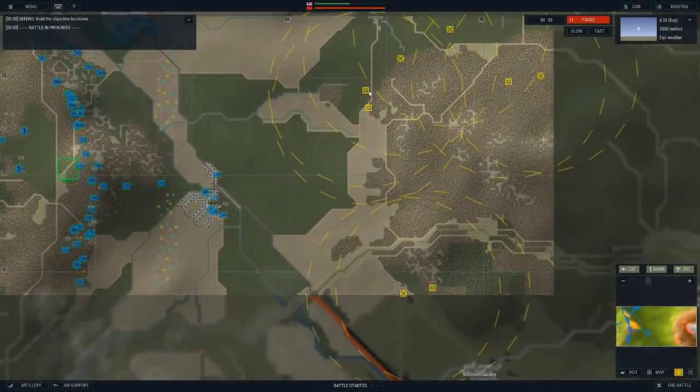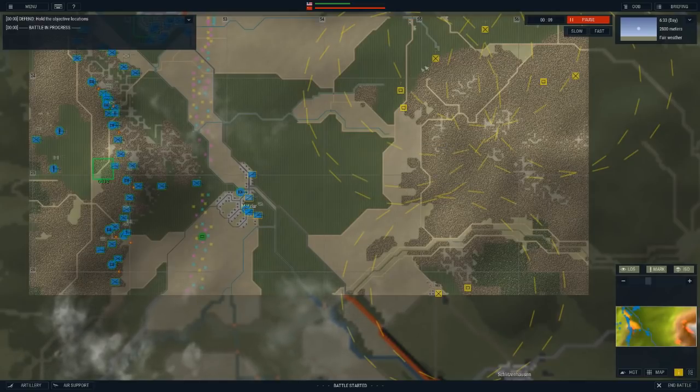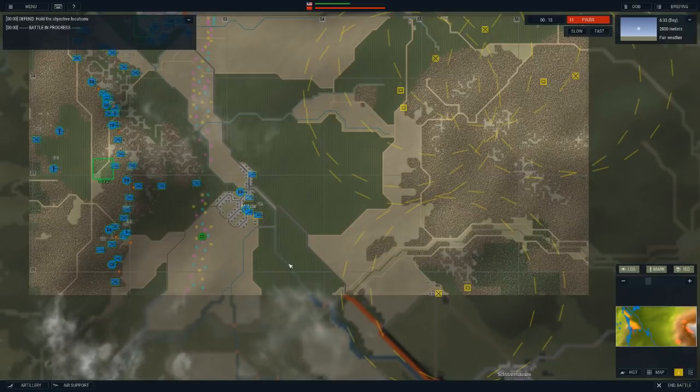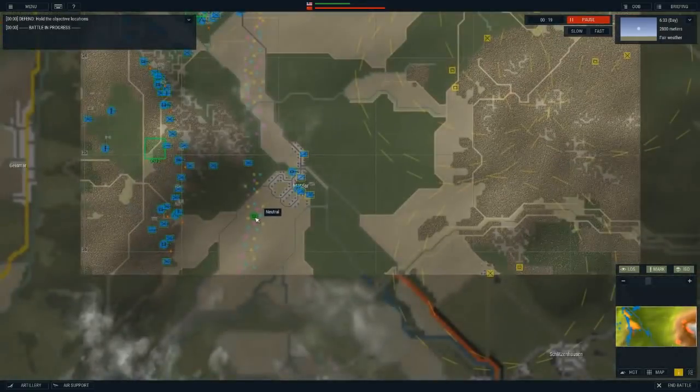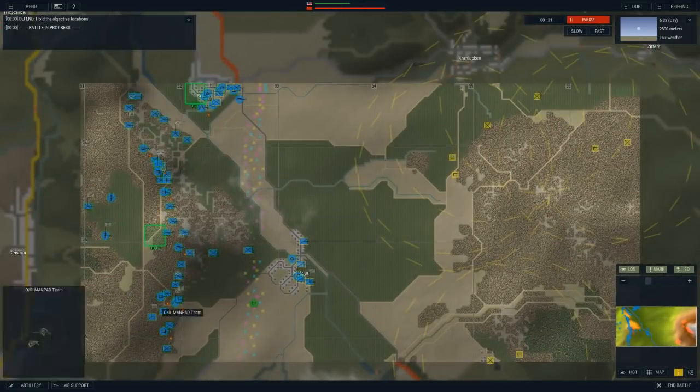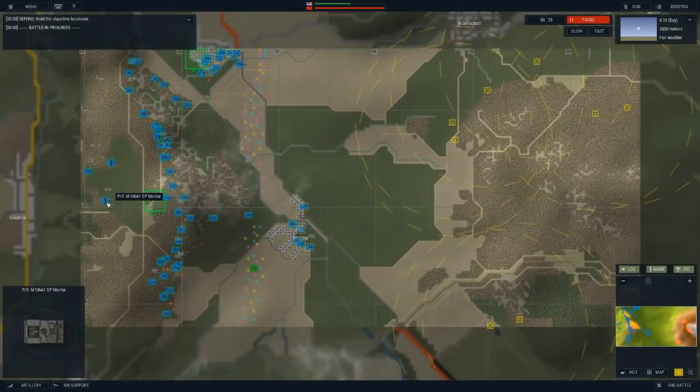You can see right here we have some sounds and areas where they think individuals are. There's a neutral unit in the middle of this field. There are neutral units on the map - I don't think they do anything yet but they are there.